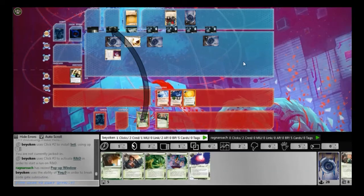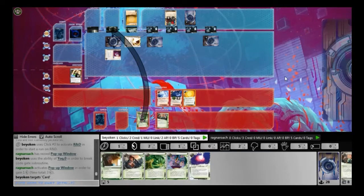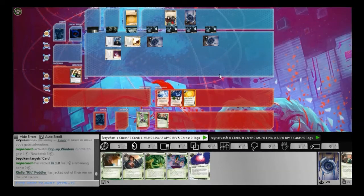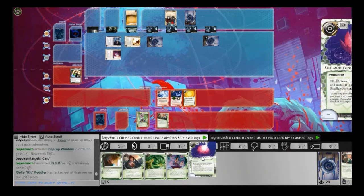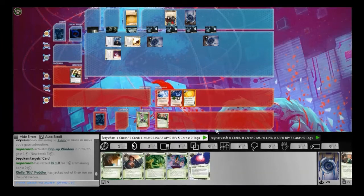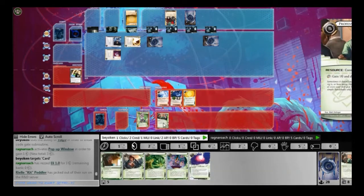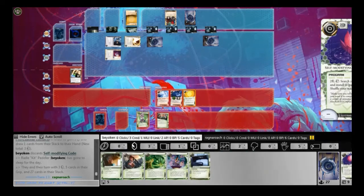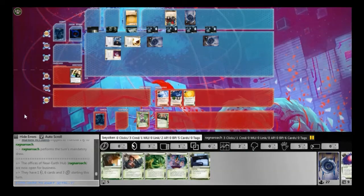I install the Inti and start going to work on his R&D. It's a Pop-up Window, and I'm not scared of the second ice because he only has 3 credits. But it's an Eli that stops me once more. At least I'm keeping him completely broke — he's rezzing all that ice, and as a result he is constantly below a credit threshold that he would like to be at.